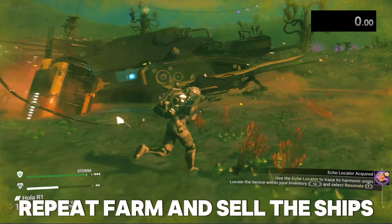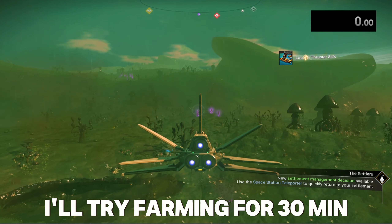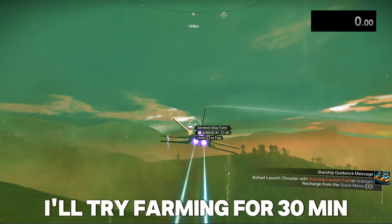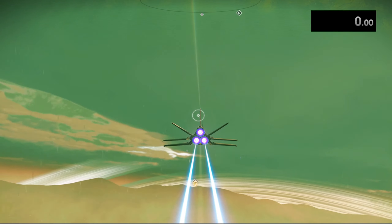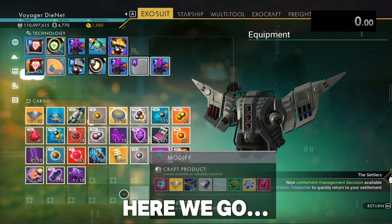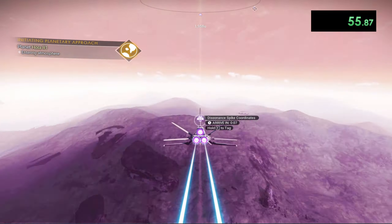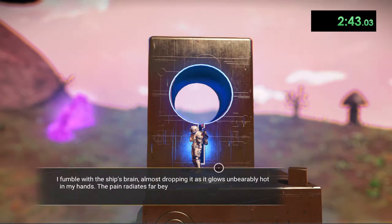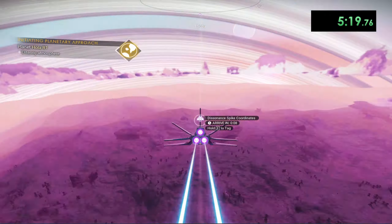I'm going to go ahead and see how many ships I can get in 30 minutes and see how much I make from them. I'll start the timer when we get back. We're going to take a quick detour to refill my launch thrusters — that's my bad — so I'll pause the timer at 8:09 and then get back to it.